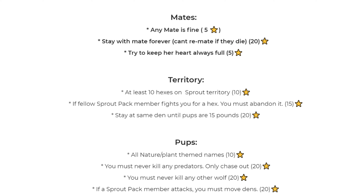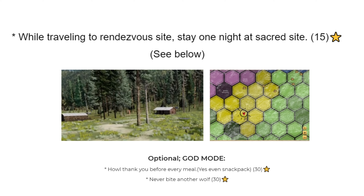If a Sprout Pack member attacks you, you must move dens. If a fellow Sprout wolf attacks you at your den, you have to leave that den immediately and go find another one. The last rule in the pup section is a special location-based one — I think every single challenge I make will have one of these because they're really fun. While traveling to the Rendezvous site, you have to stay one night at a sacred site. I'll put a picture of the location and explain why it's so important in the lore section.